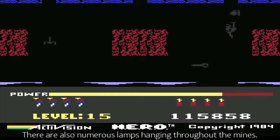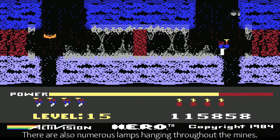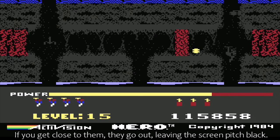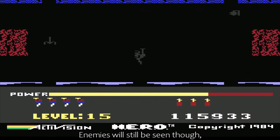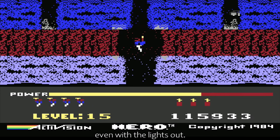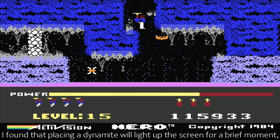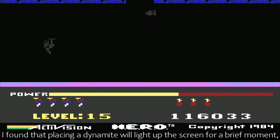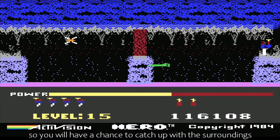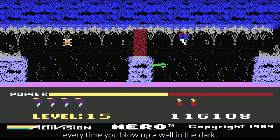There are also numerous lamps hanging throughout the mines. If you get close to them, they go out, leaving the screen pitch black. Enemies will still be seen though, so you have a fair chance of knowing what's going on even with the lights out. I found that placing a dynamite will light up the screen for a brief moment, so you will have a chance to catch up with the surroundings every time you blow up a wall in the dark.